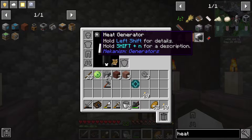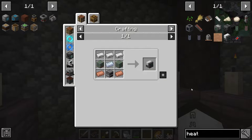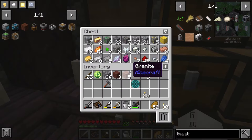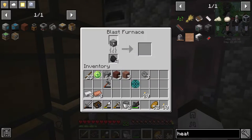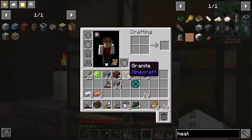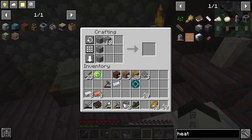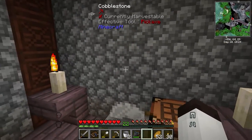The first thing we're going to work on is the heat generator. This is a generator that passively generates energy based on heat — we're going to use lava for that. It takes three iron, some wood, an osmium ingot, copper ingots, and a furnace. Most of this we have already. I have iron, some copper, we need to smelt the osmium ore, and we need to make a furnace. Let's grab some cobble and make a furnace, then craft the heat generator.